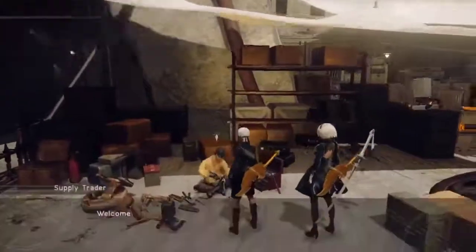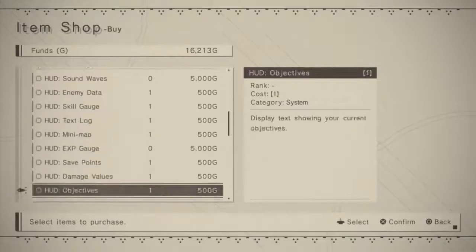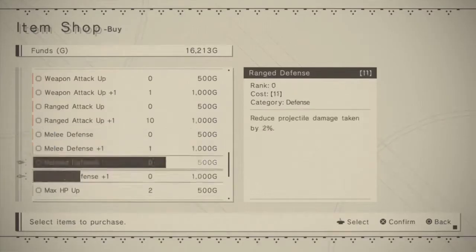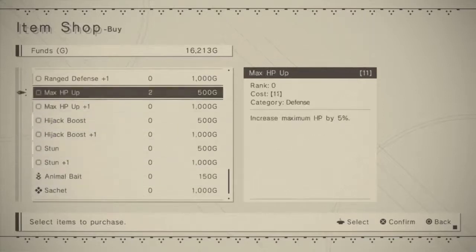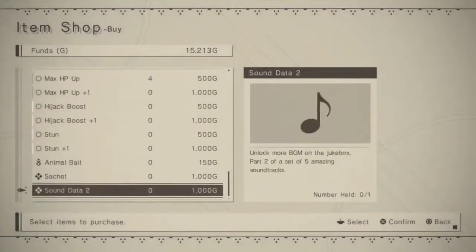This is actually my second time playing the whole game. In your resistance camp, you can go to your supply trader and buy some of these input chips. The ranged attacks, melee defenses, and all that stuff is what we're looking for. You can buy whatever you want — a Max Up or Max Up +1. I'm going to buy two of these for explaining purposes.